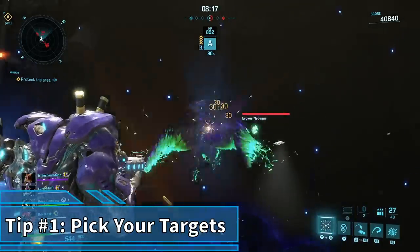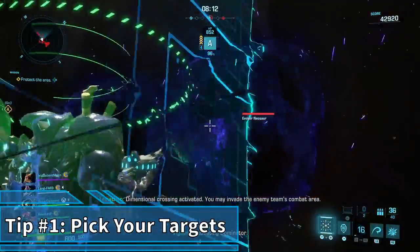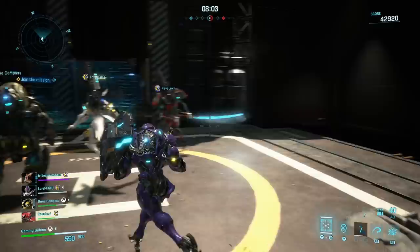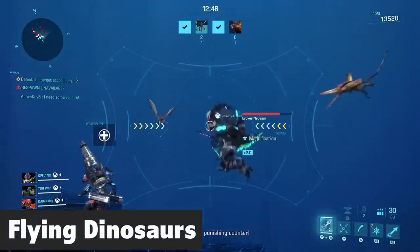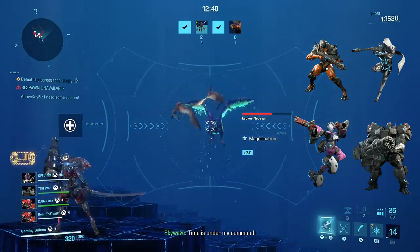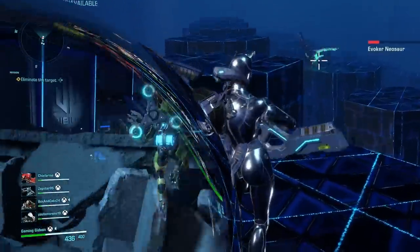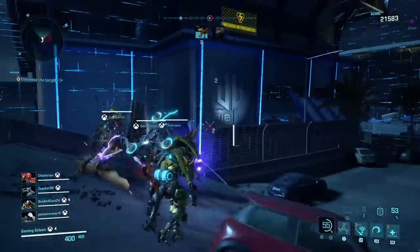There is an unwritten rule about which exosuits should target what dinosaurs, but it's an important one, especially during missions where you have to kill a certain number of specific dinosaurs. Every player can't be everywhere at once, and there are times when the team needs to split up their focus. Many exosuits have trouble targeting flying dinosaurs at all, which can slow down the entire mission. Deadeye, Vigilant, and Nimbus are the best at bringing down flyers, followed by Krieger using a Missile Swarm. If you're playing one of those four exosuits, you need to switch priorities as soon as they appear. A crafty Witch Doctor can also bring them to the ground with his bug zapper, especially as they exit the vortexes.